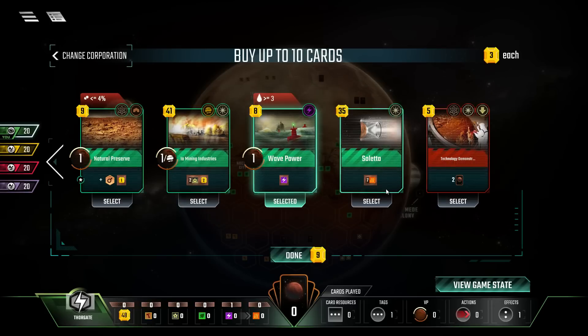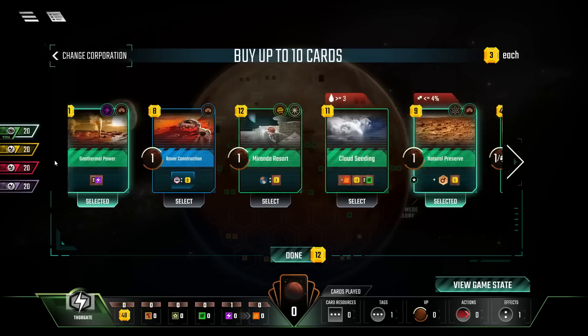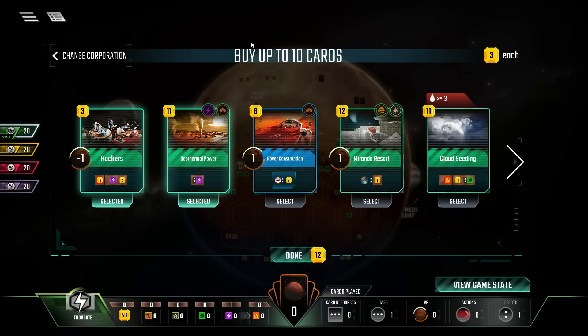An early Saletta - this has nothing to do with Thorgate. We could also go for IO mining industries as an early play, but nah. Natural preserve is very good to grab because you can grab a tile with it as well as get an extra income and an extra science tag. Sometimes those science tags are useful for getting cards that you want. Rover construction is another serious consideration because we tend to build our fair share of cities, especially if we get the city cards for them, and getting two for each one might be worth it in the end.